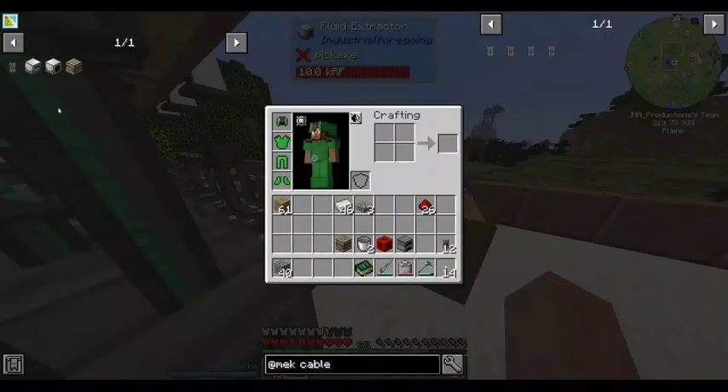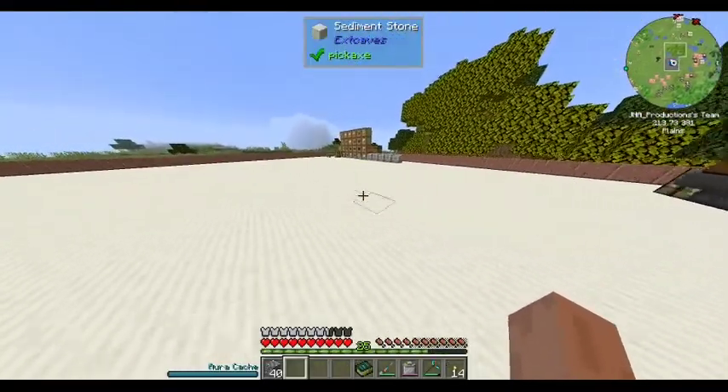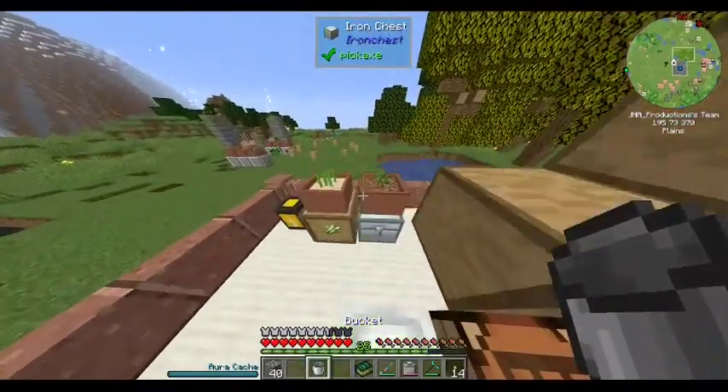So this latex we will use to make a latex processing unit, because that needs a bucket of latex, and we will use that to turn it into plastic. So right now we just got to wait for the latex to accumulate. Let's grab a bucket of water while we're waiting.